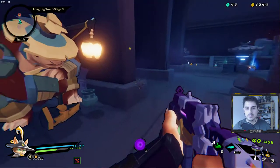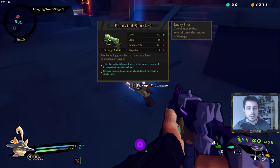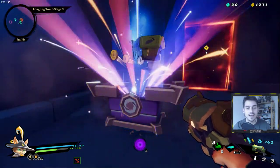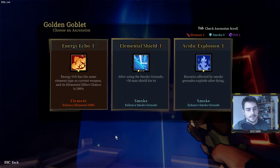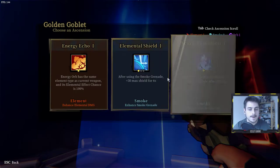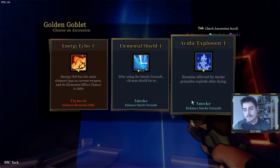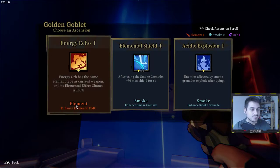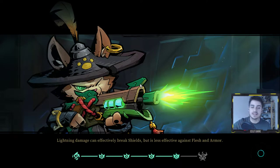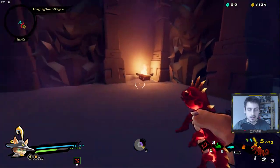I'm probably going to switch out these weapons at some point. Let's get our ascension — we could go down a fire build with 'Pyro Dominance' or go more into the energy orb. I like fire weapons and we've got a Justice, so let's go with fire. If we've got a fire weapon and use our E ability, it'll give us a fire effect — and you can see it sets enemies on fire, which is pretty great.